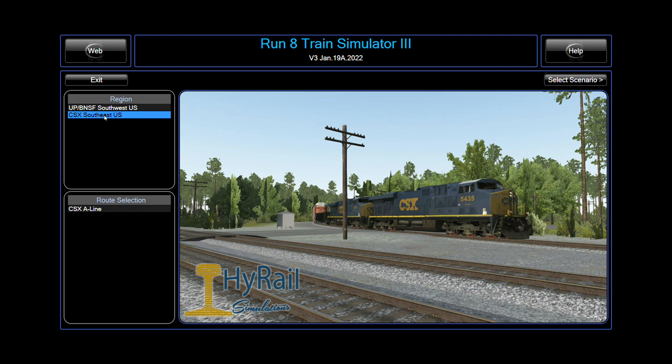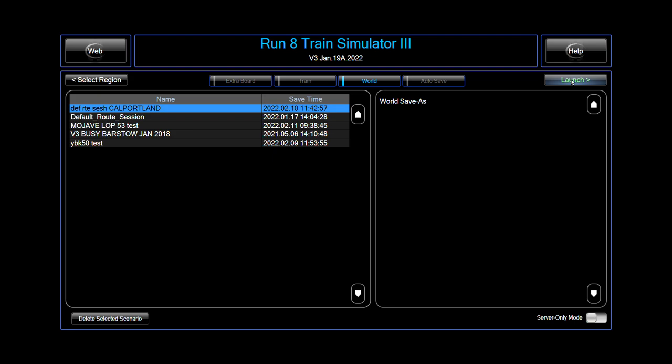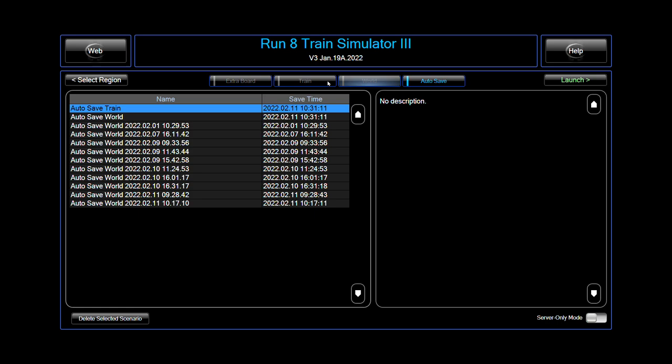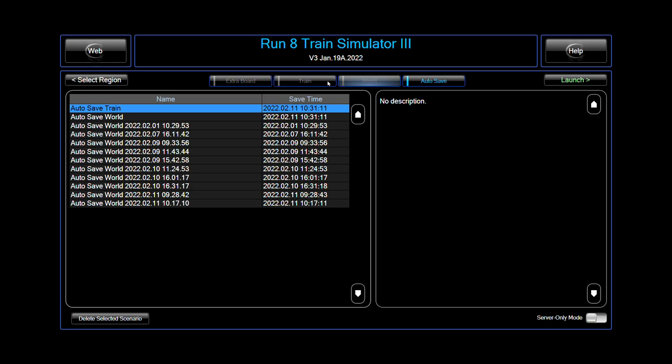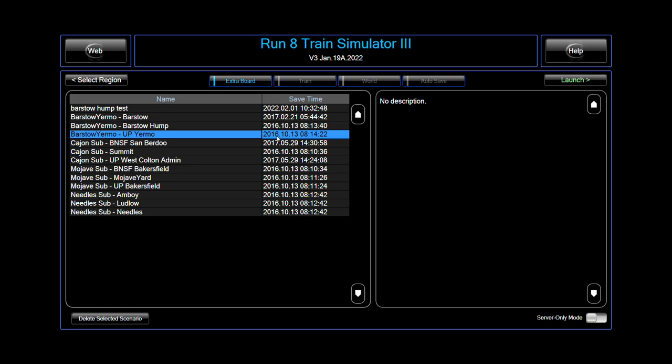This down here on the left — don't mess with this. This will load certain sections of track only. It'll do things with the AI, track will be missing, a bunch of weird stuff. Don't mess with this down here. Use this up here — your regions. This comes with the base game: UPP and SF, Southwest US or SoCal plus Arizona. Select scenario. The extra board — to explain this because I didn't understand it for the longest time — the extra board is basically a blank world.